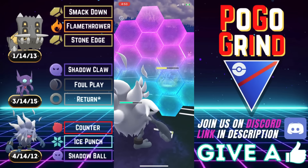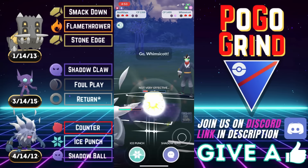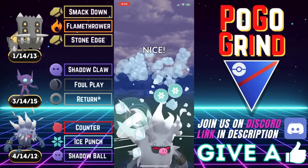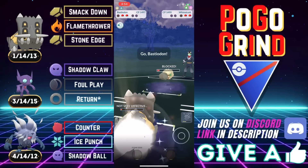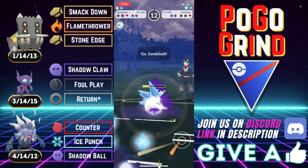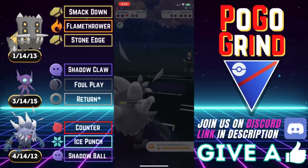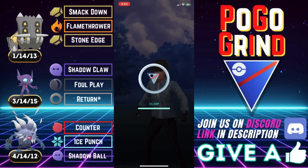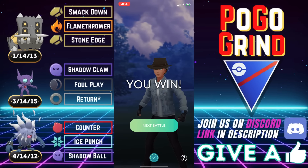They come in with the A-Slash to meet its demise. The Whimsicott is still pretty healthy, but our Switch Clock is coming up. We go for the Ice Punch to pressure that final shield or KO — they do shield. We bring back Bastiodon. They Shadow Claw down, and we are just a couple of Counters off from a move. But we don't even make it as we delete that thing with Counter fast move pressure. Another nightmare team comp for us, but we are left standing in the end. Good game to them.